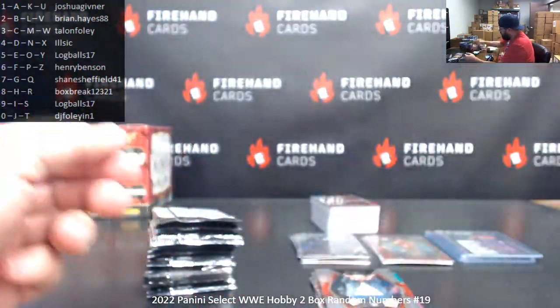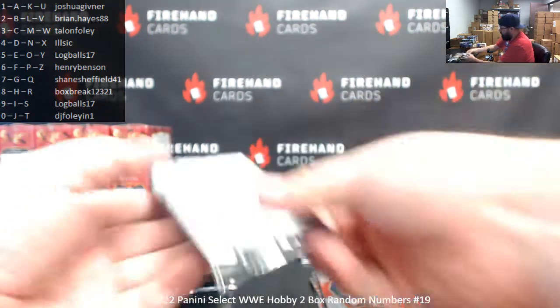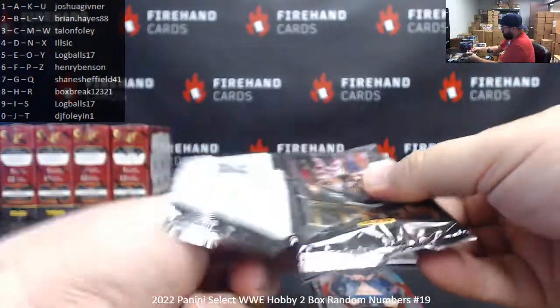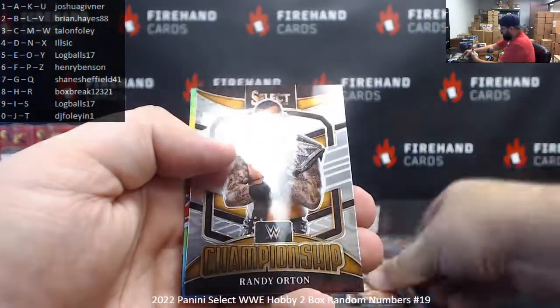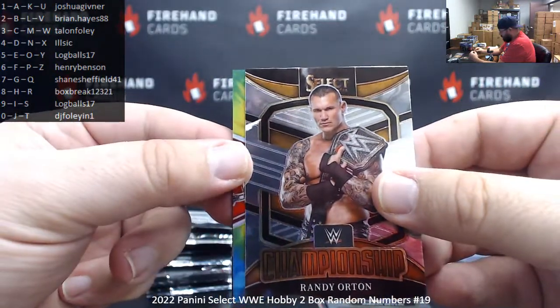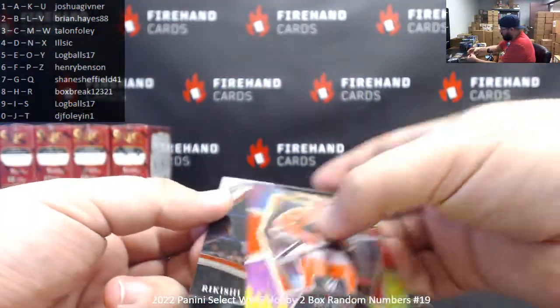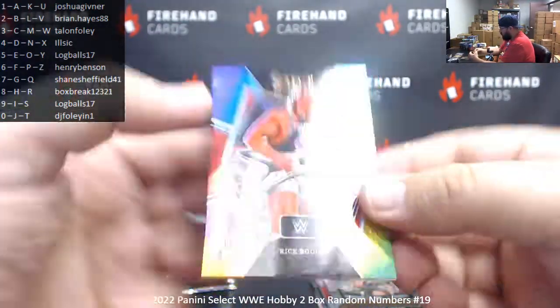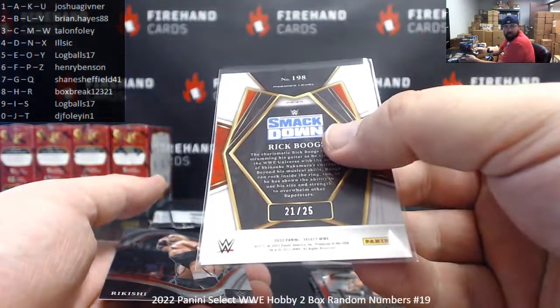Tri-color and Nina Samuels. Finn Balor, premier level. Devlin, Benjamin, Randy Orton, WWE Championship. We've got a tie-dye coming up, guys — good luck. Tie-dye is numbered to 25. This one features Rick Boogs. Serial number on this one is 21 of 25 — spot one, Josh Givner.